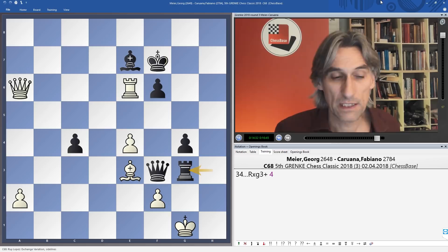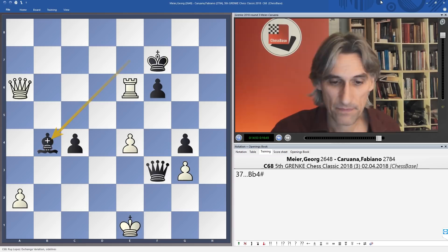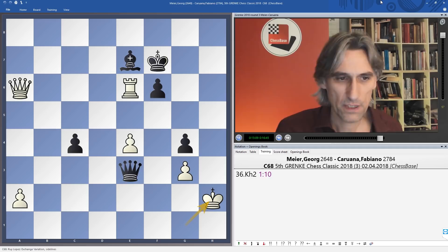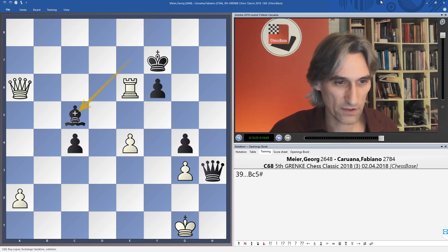After queen takes, if the king goes to f1 we give a check — good checkmating practice. If the king comes to e1 then bishop b4 mate. If the king comes to g1, we see the power of queen and bishop working together — mate on g1 on the next turn. Queen takes check, king came to h2, and we see queen f1. Meyer resigned. If king here then check and another very pleasing mate using queen and bishop — a nice crossfire.